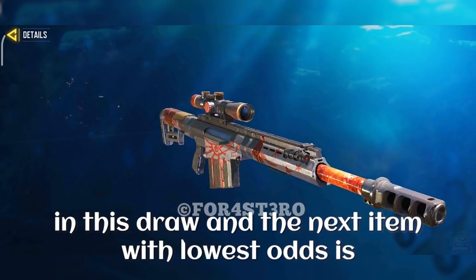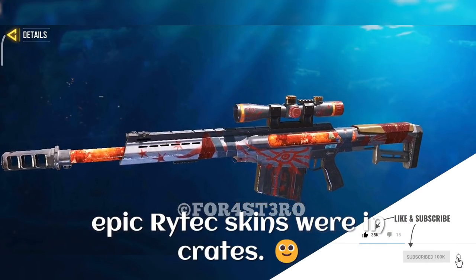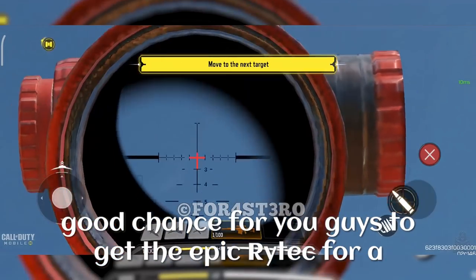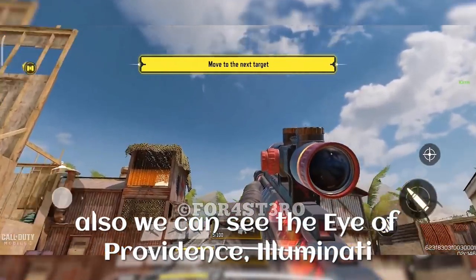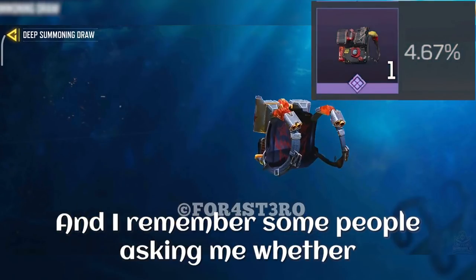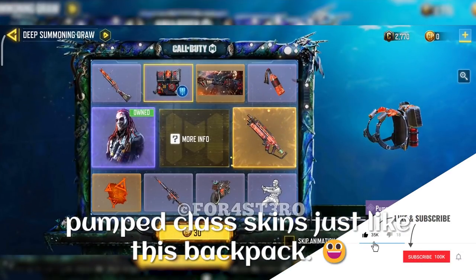The next item with the lowest odds is the Rytec AMR skin, which has a 4% chance. When was the last time we got a Rytec skin? Most of the epic Rytec skins were in crates, so if you don't open crates you may not have many epic Rytec skins. This is going to be a really good chance to get an epic Rytec for a very cheap price if you get lucky. This skin also features the eye of Providence Illuminati sign and looks like it is taped. The backpack has a 4.67% chance, and it is just a backpack for now — but trust me, in future we will get pump class skins just like this backpack.